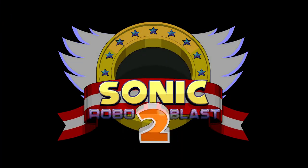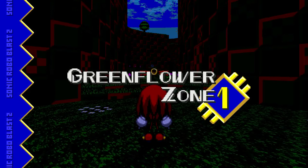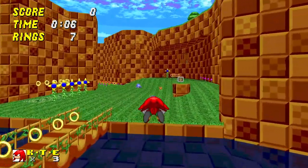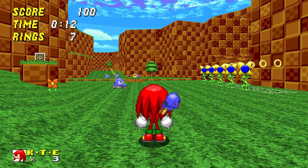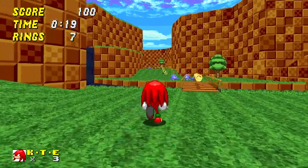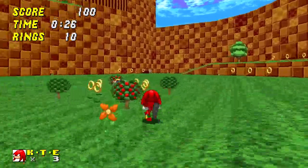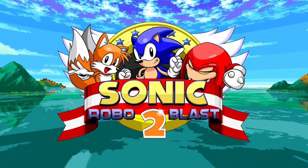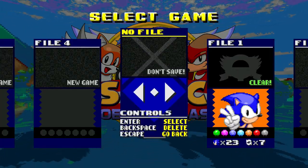On a d'autres personnages. Knuckles — le classique — peut planer et détruire les ennemis avec ses poings, comme dans les jeux d'origine. La première fois qu'on pouvait jouer avec Knuckles, c'était dans Sonic & Knuckles sur Megadrive, le Sonic 3. Et avec une certaine cartouche, on pouvait aussi jouer à Sonic 2 avec Knuckles. Je ne vais pas rentrer dans les détails de l'histoire de Sonic.